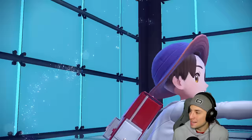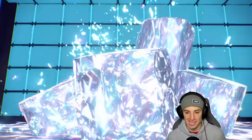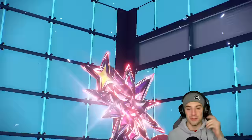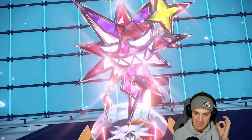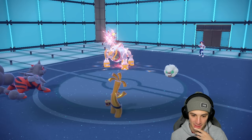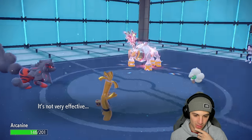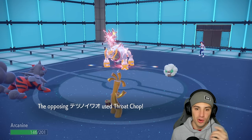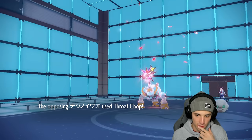Hard swap into Arcanine — I will Intimidate this thing and of course it has Clear Amulet, just nothing going our way in this matchup. Our opponent's just harassing the Iron Boulder slot — there's like nothing going our way. They got the perfect moves, perfect Tera type, perfect everything to counter us right now. Moonblast flying into this slot — we're able to soak it but it's still doing a nice chunk of damage. A crit — what is going on? And a Throat Chop flying through.